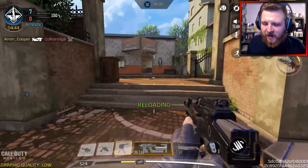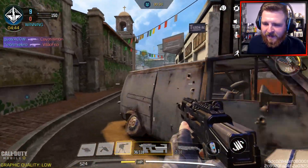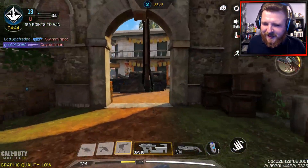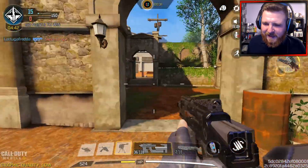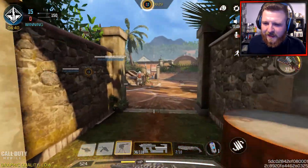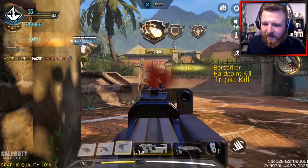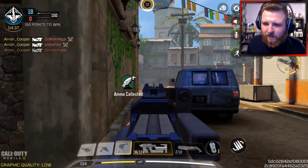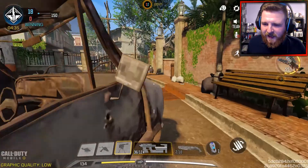This is a really good Treyarch iconic map — Slums. You've got to remind yourself of the good old days. When you see maps like this it just brings back some good memories. To me it brings back Black Ops 2 vibes — good old BO2 days. Makes me feel a little bit old saying that.